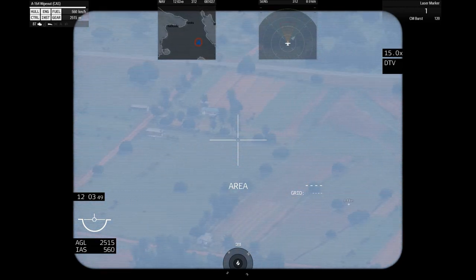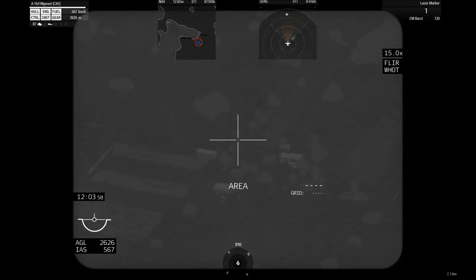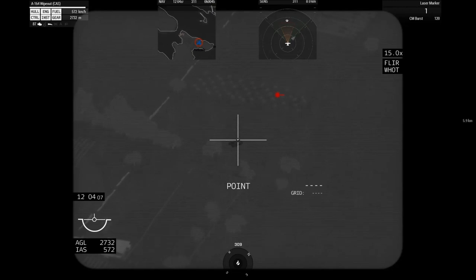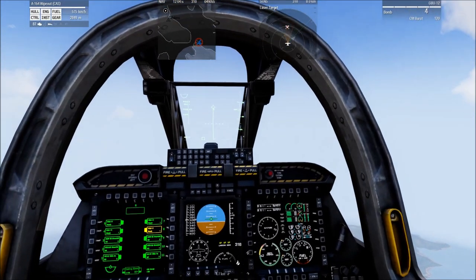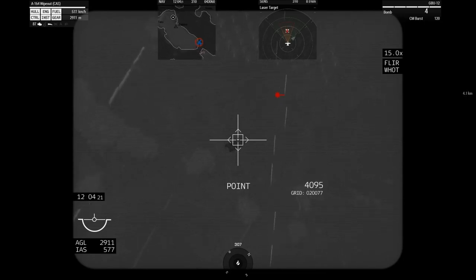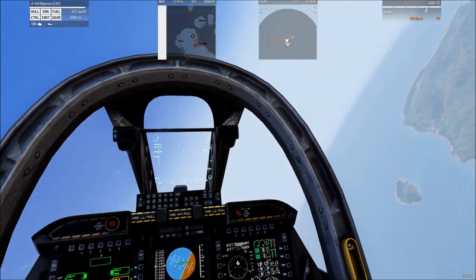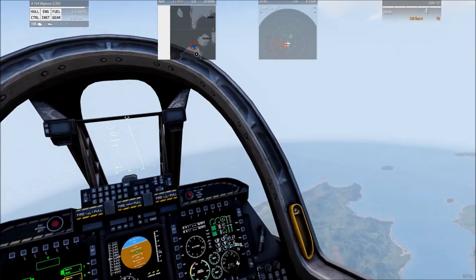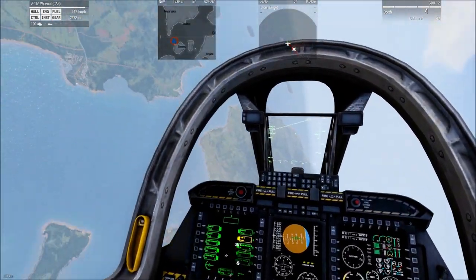Have we got any vehicles in sight? Not yet. We'll go to our thermal camera — and there we go, here's one. We're going to designate that and target it with a GBU. We passed it by before we could drop, but evasive action was taken. We've had enough distance between us and that one, and the second one is coming in — he's a determined fella, I'll give him that.